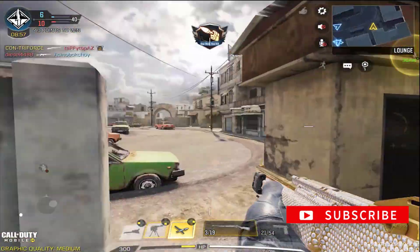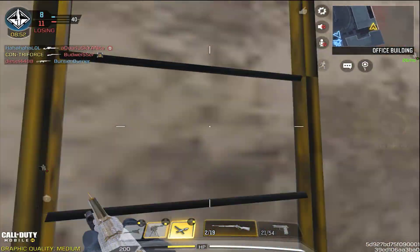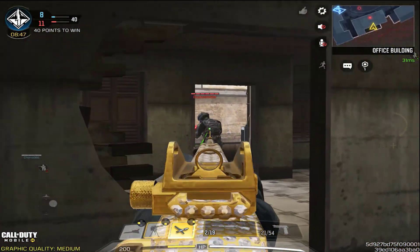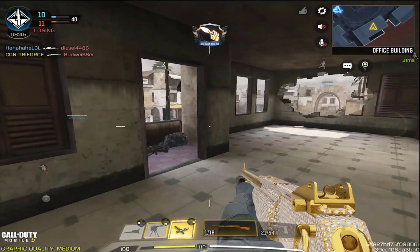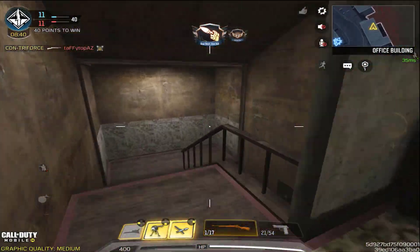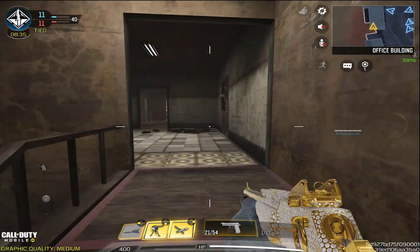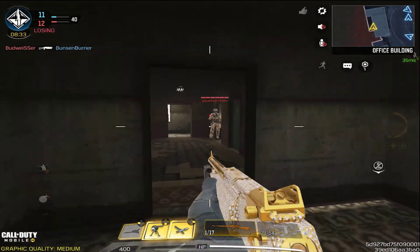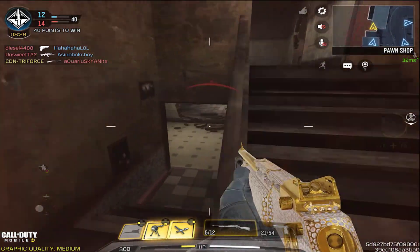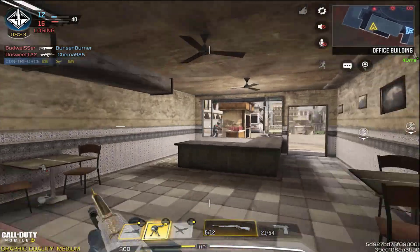In terms of how this weapon works and functions, it's more or less the same as pretty much any other marksman rifle, with the exception of this one being a little bit quicker when it comes to rechambering. Speaking of rechambering, this weapon does vary depending on what ammo you're using. If you're using the base ammo it's going to be pretty slow, but if you use the .30 it's going to be a lot faster and you can shoot in more rapid succession — but at the cost of damage, because you get a lot more hit markers with the .30. So I would just stick to the basic ammo.